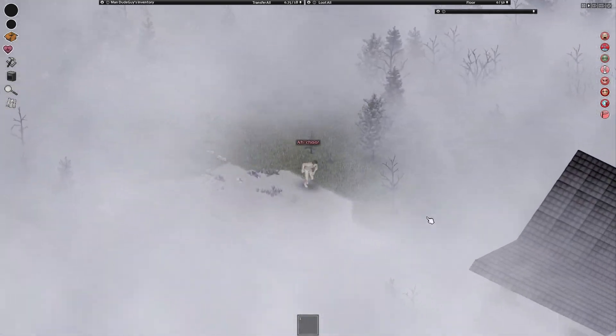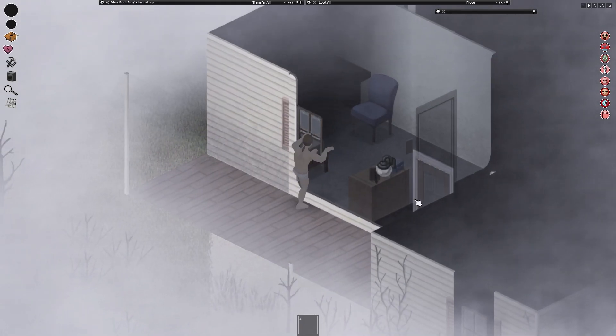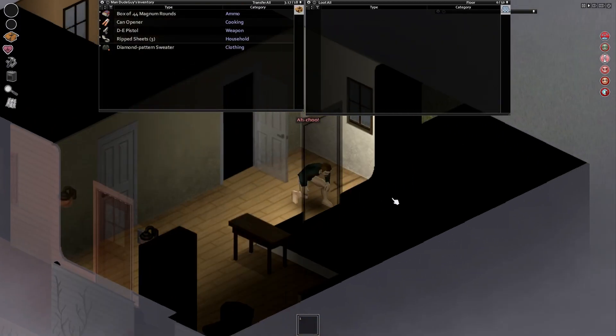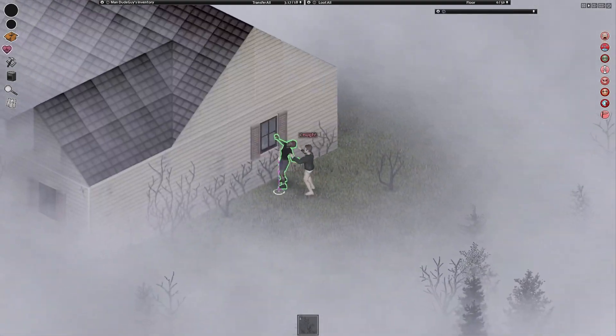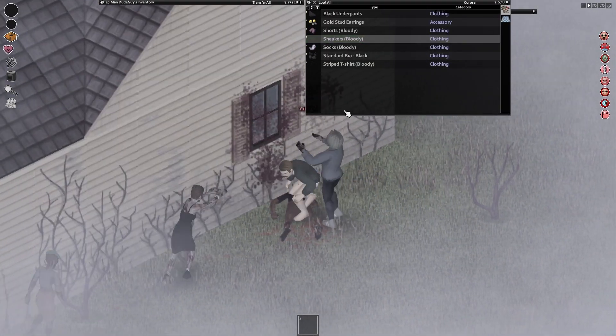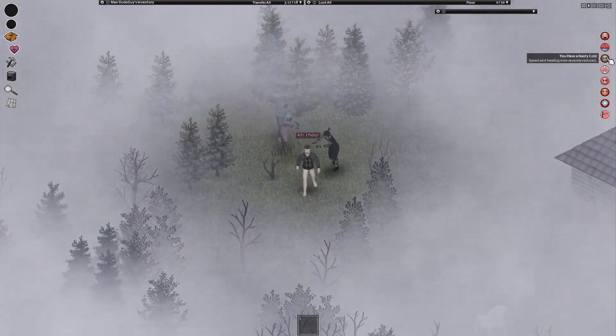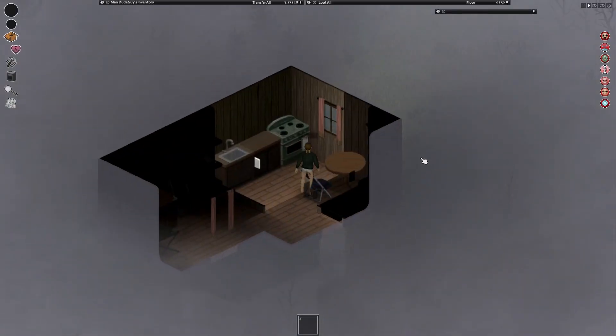My first step is finding clothes. I run to the nearby house, hoping to find some, finding nothing but a sweater. I jump out the back window and attempt to grab some shoes. I run to the nearby house — overrun.